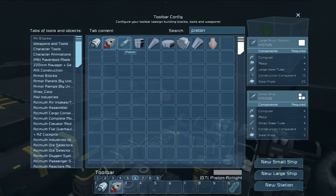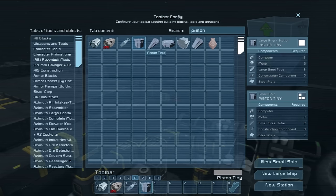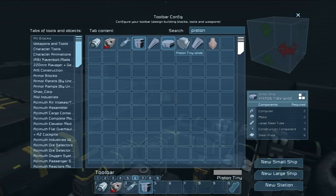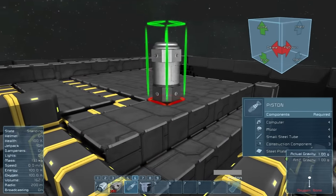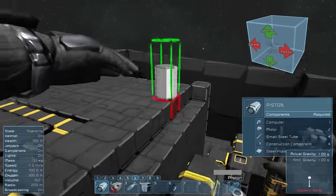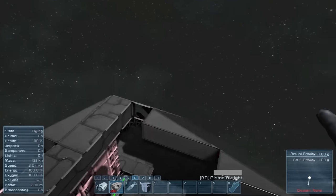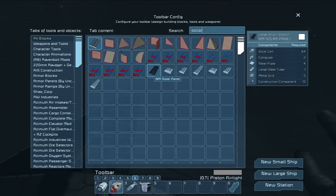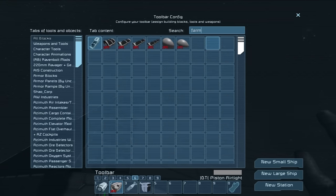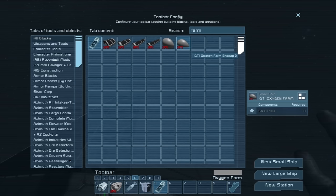Let's grab our default airtight ones — the wide ones. I think these are the one-by-ones. This is the airtight one, and this is the regular one. I was looking for Oxygen Farms, not Solar Farms — that's why they didn't come up. And there are different sized oxygen farms. Let me grab these end cap ones too, just in case.